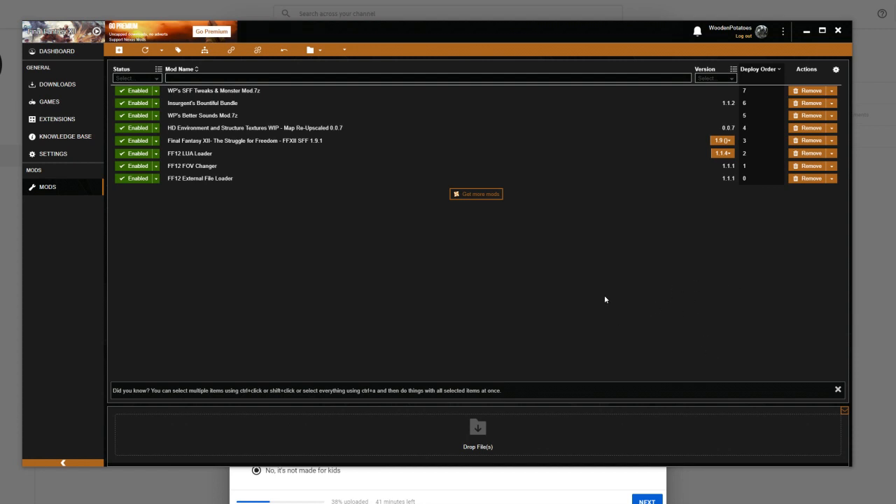With Vortex, there are two amazing extensions the community has made. First, the External File Loader, which has been a massive help to me as a modder — it means I can hot-swap changes without even closing the game and actually see their effects. The other really amazing extension is the Final Fantasy XII Lua Loader, which allows you to add new scripts and interesting things to the game. People over in the Sky Pirates Den Discord modding community have helped me out with this massively.